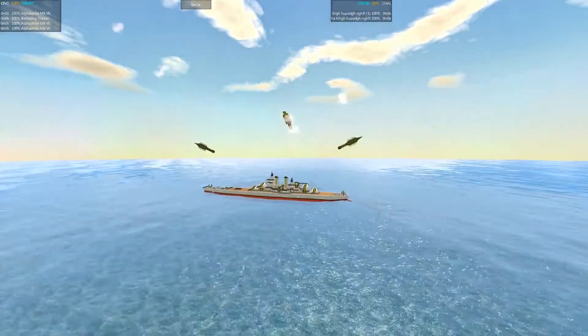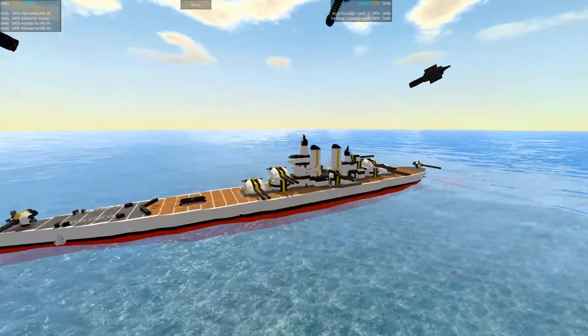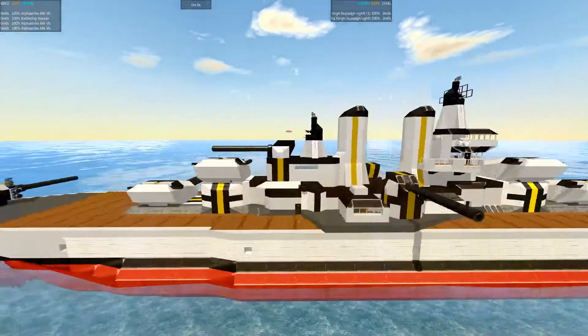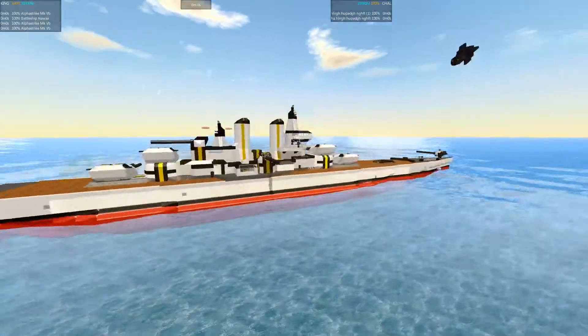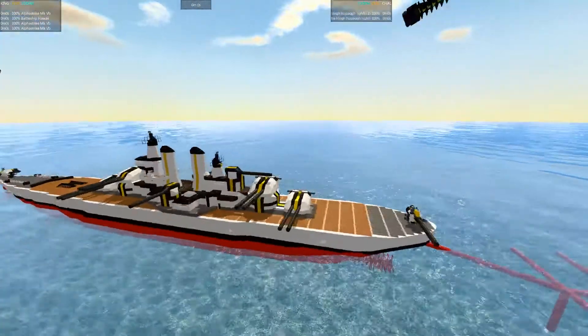They're going to be taking on our current second place King. This is the Battleship Hawaii by Theorem IV. I believe this is going to be its first defense here, so we'll see how it does. The Battleship Hawaii itself is a traditional battleship — very powerful, really durable, and some good guns on it.